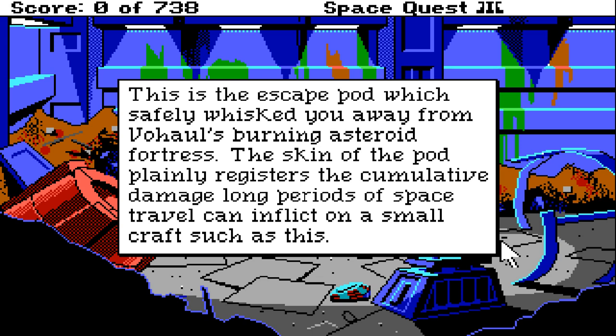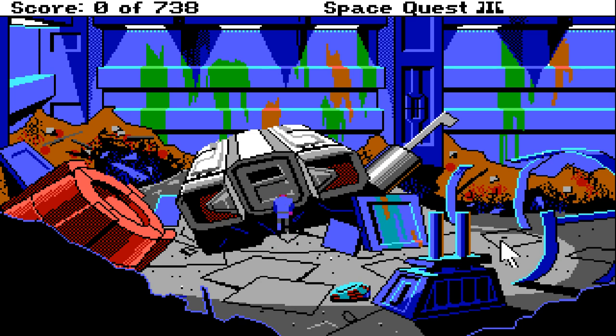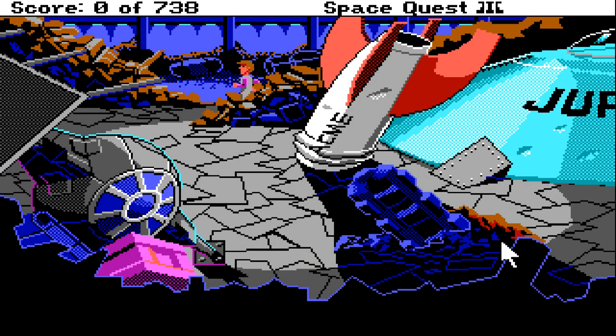This is an escape pod which safely whisked you away from Bohol's burning asteroid. The skin of the pod plainly registers the cumulative damage long periods of space travel can inflict on a small craft such as this. So this is a pod that Roger has been sleeping in for an indeterminate amount of time, after escaping Bohol's asteroid just as it exploded. And now we've been collected by this giant space janitor — and I say ironically, because Roger is himself also a space janitor.